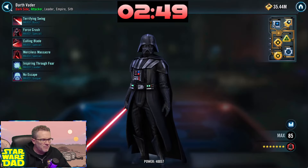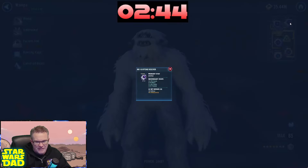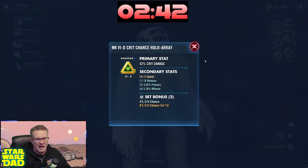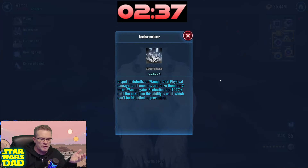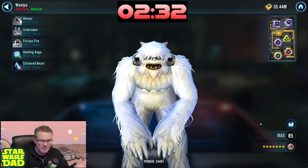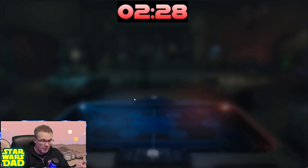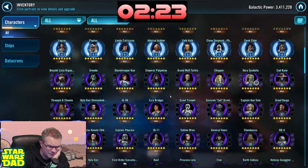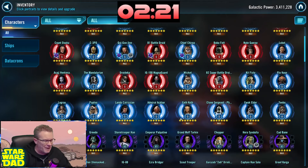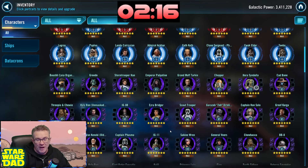Let's jump down to some more mods. Let's take a look at Wampa here. You want Wampa modded for health rather than offense — it doesn't make logical sense, but when you do the Icebreaker, you get Protection Up, which is based on your max health, and that's what keeps her going. She's going to stack offense regardless with the Omicron on there. Relic 8 — you take everything to Relic 8. These are clear lines being drawn on this roster.